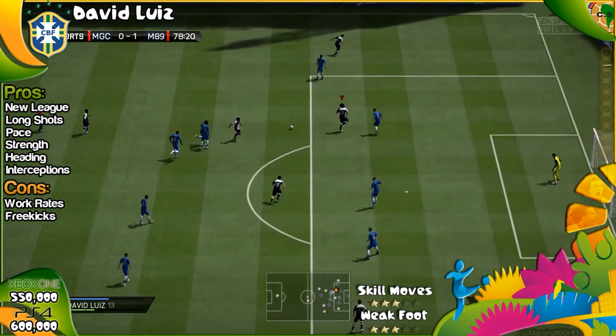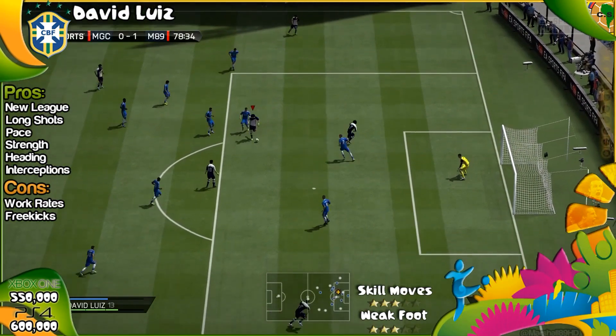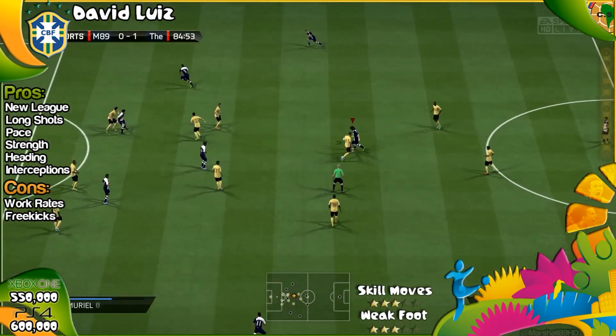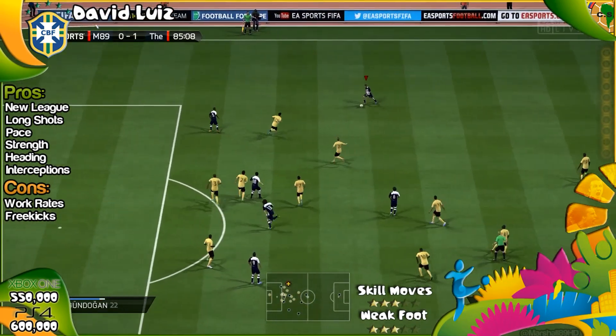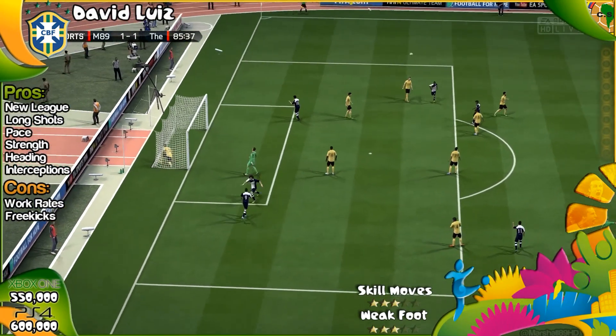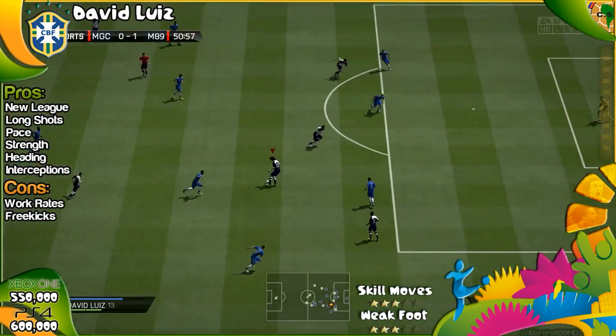Now for the pros: we do have the new league — this is a PSG card, so he's in League One. You can have the strong link with Thiago Silva, you can have him in a team with Ibrahimović and a full League One squad, even with James Rodriguez. It's just such a good little feature to have. His long shots are fantastic.